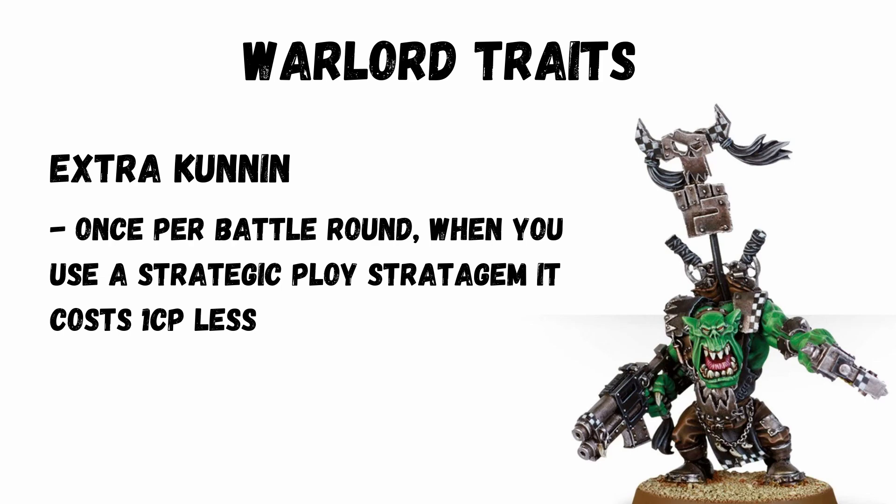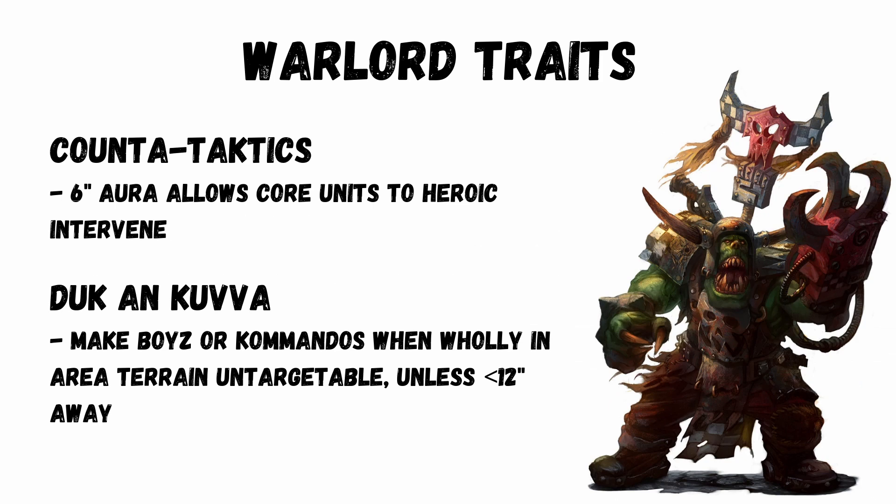Grot Shields will become 1 CP, maybe making it worth it, and Monster Hunters is also pretty good for the Beast Snaggers. Counter Tactics is a 6-inch aura allowing core units to heroically intervene. The last one that isn't quite as good is Ducking Cover — you can make Boyz or Commandos that are wholly within a terrain piece untargetable, unless they're within 12 inches. How many times you're going to be hiding your infantry in cover for most of the game, I'm not too sure.